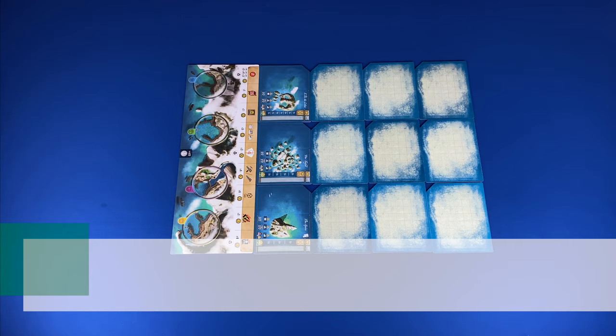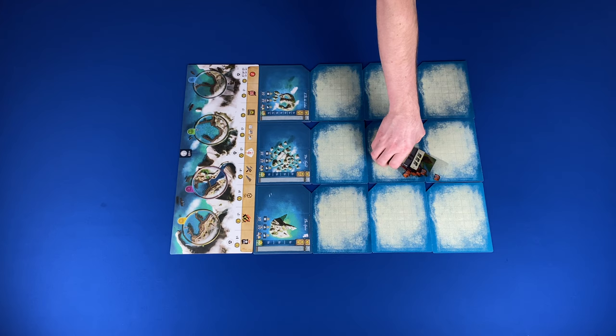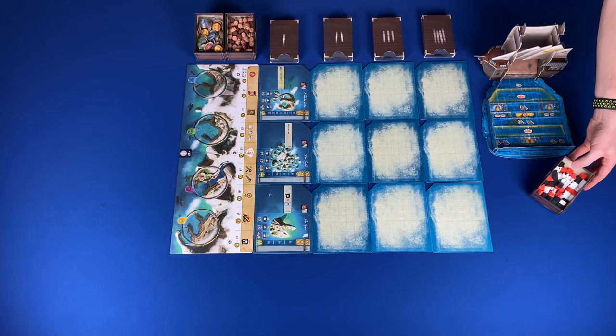Step three: separate, shuffle, and place advancement decks. Separate the advancements by row, shuffle each stack, and place them in their corresponding boxes face up, placed in the box top first. Place the boxes next to the corresponding row of ocean boards from the harbor, then draw one from row one for each ocean board adjacent to the harbor. Step four: place the ship and supply pools. Place the battleship and battle board next to the play area, then place supply pools for cargo, coins, black cubes, damage cubes, and buildings within reach of all the players.